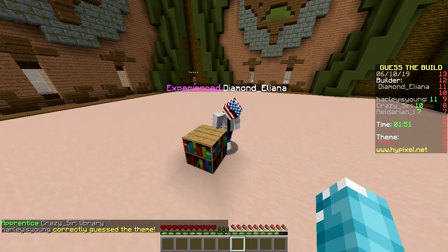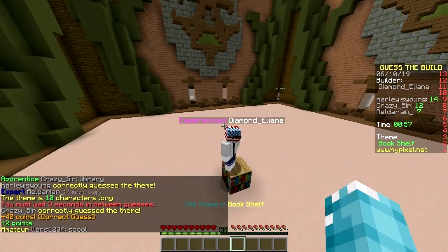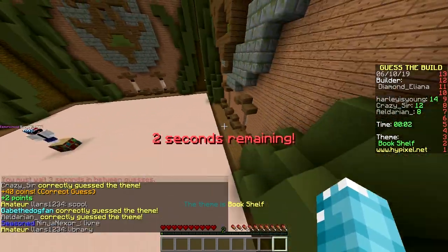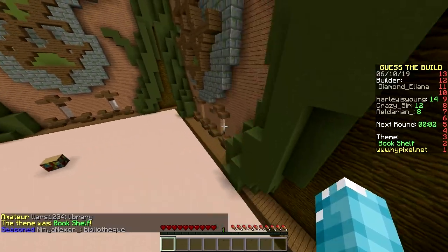Next we got Diamond Eliana with the American headscarf. Bookshelf? Library? It's just bookshelf — you thought it too far through. That is hella lame, at least make it library. I don't think a theme should just be a block. No, I agree — like 'water,' 'dirt,' 'grass.'